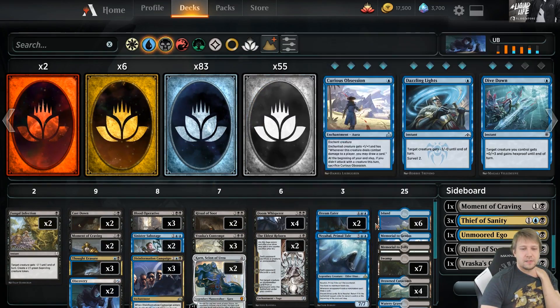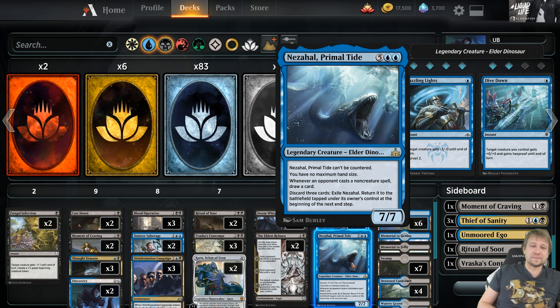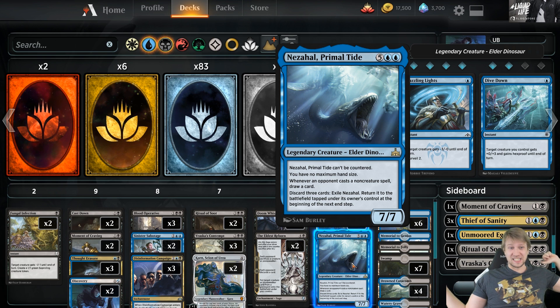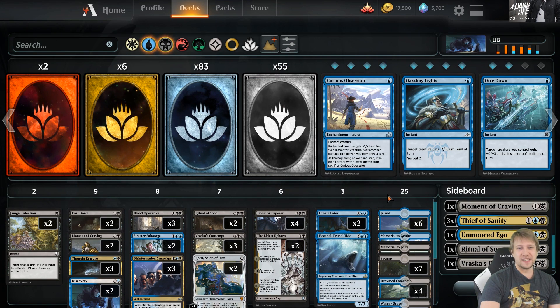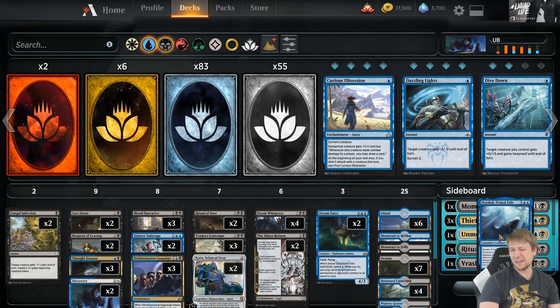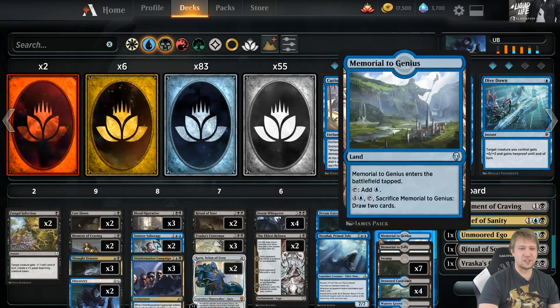Last, and honestly least — Nezahal. This is a big bomb and it has helped me deal with other control decks in particular. It's super powerful against other control decks and really wrecks them, but it's not that good against aggressive strategies. Because my style tends to be very greedy, I've been having it in the main deck, but the sideboard would probably be a better place for it, to be completely honest.